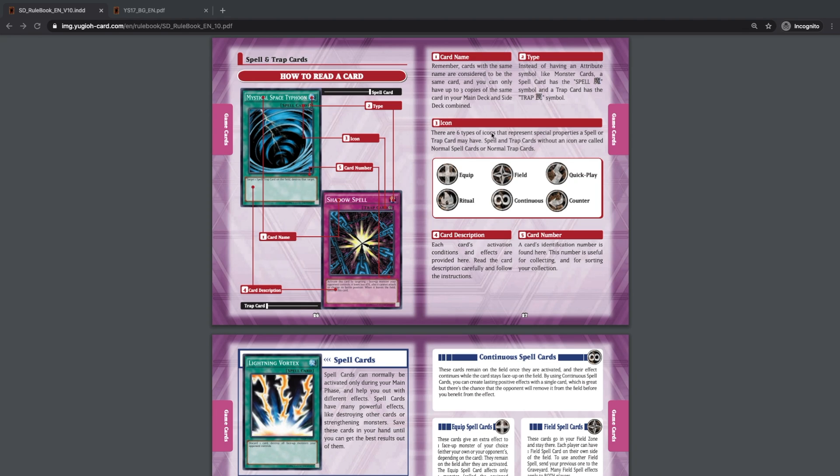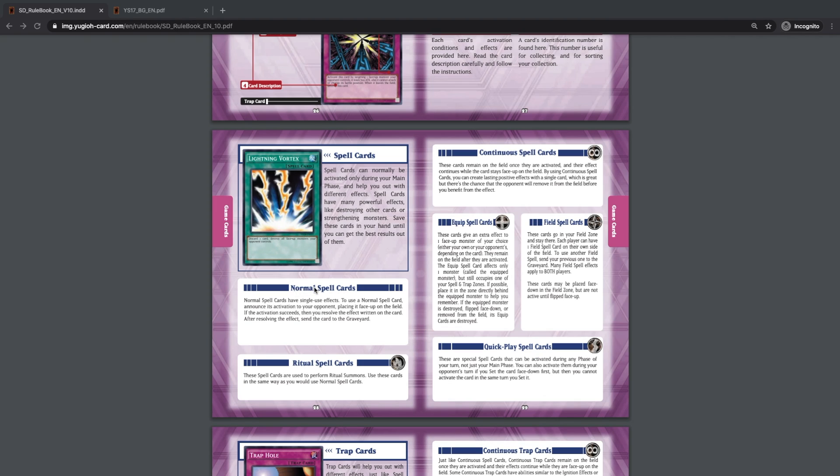There are several different types of spells and traps: equip spell cards, field spell cards, quick play spell cards, ritual spell cards, continuous spell and continuous trap cards, counter trap cards, and normal spell cards. Normal spell cards have single-use effects. To use one, you announce the activation and place it face up in the spell and trap card zone. If the activation succeeds, you resolve the effect.